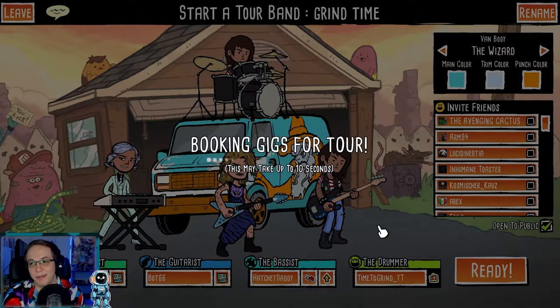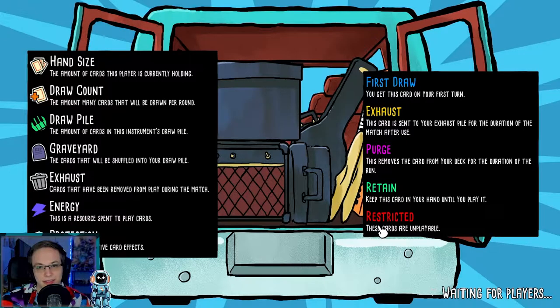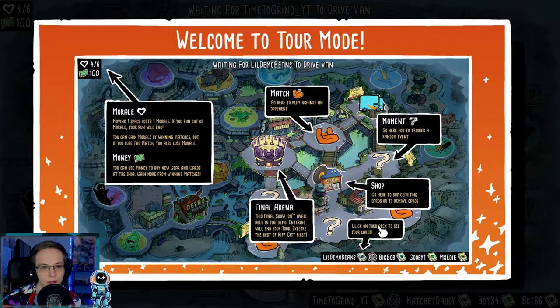This is exciting. Multiplayer deck building roguelikes are my new favorite gimmick that's been happening. Welcome to tour mode — we have morale. Moving one space costs one morale. If you run out of morale, your run will end. You can gain more morale by winning matches, but if you lose a match, you lose morale.